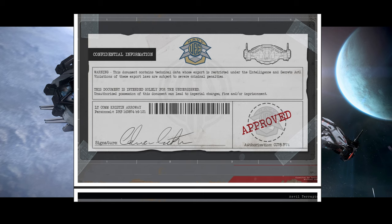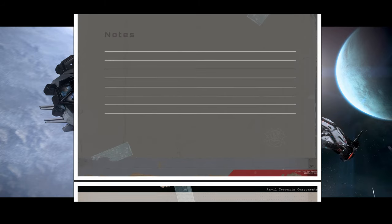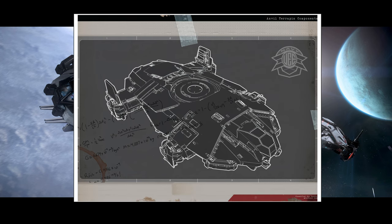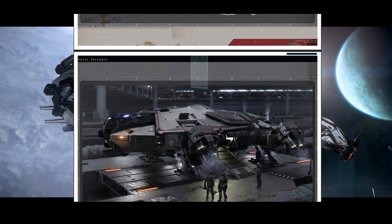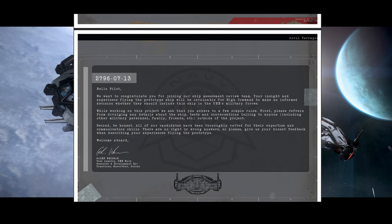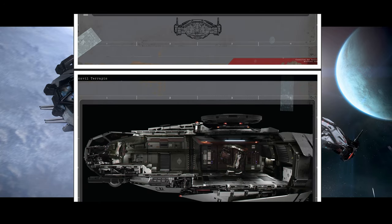The Terrapin is the tough scout that can go into any danger zone — whether that's danger from environment or from people with ill intent — find out what's going on, and allow you to make it back to report. Another idea for this ship is as a hot zone drop ship for a small crew. With the upcoming distribution centers, the Terrapin can drop onto the top of the primary building while taking fire and providing cover for extra folks to get inside.